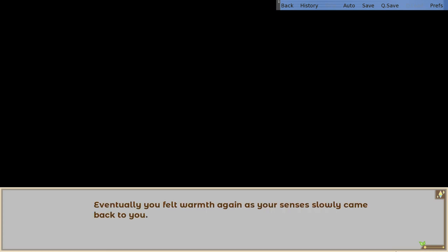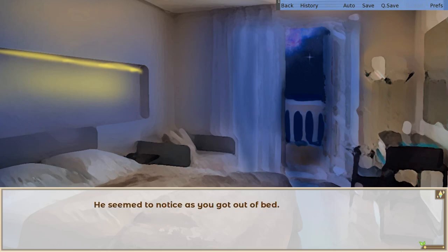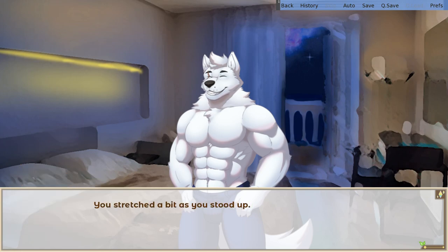Eventually you felt warmth again as your senses slowly came back to you. You sat up, realizing you were already back at your dorm room. You could see the balcony door ajar, where Max was outside, probably enjoying the night view of the city. He seemed to notice as you got out of bed. Ah, Cassian, you're finally awake. Yeah, what happened? You stretched a bit as you stood up. Alex took a few samples from your body and scanned you. Samples?